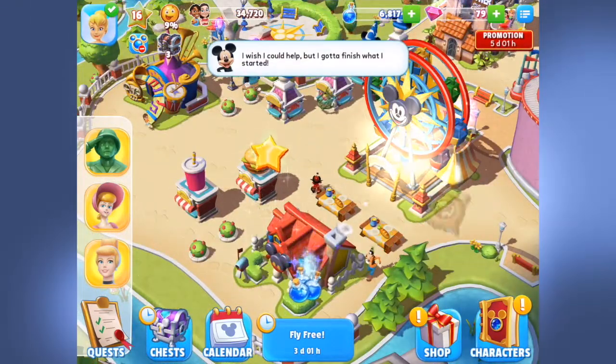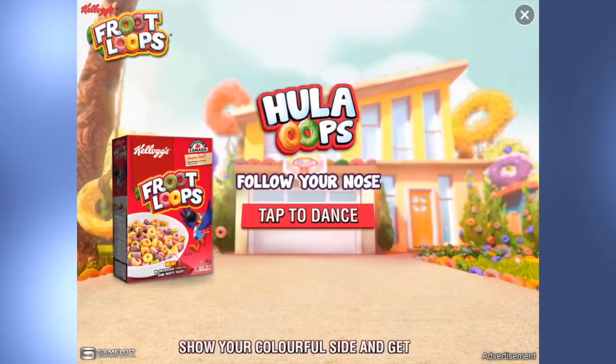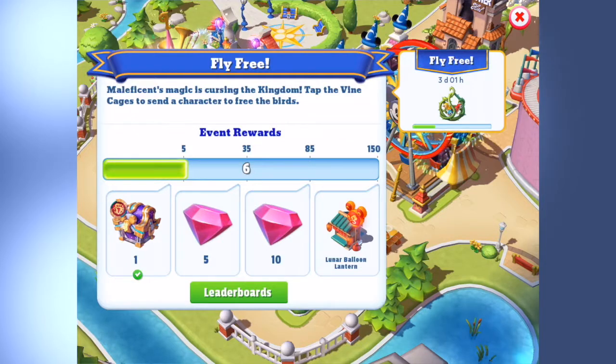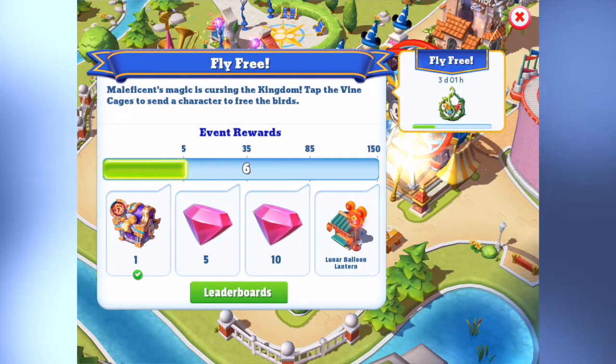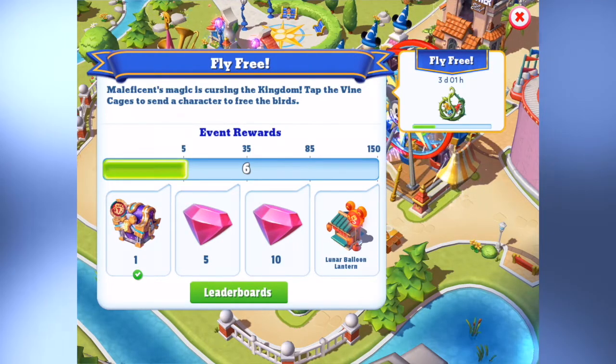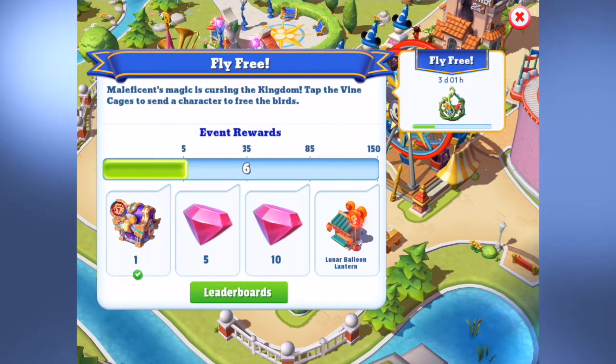Mickey found a bag. I've collected the Mulan chest, which is awesome — I got Mickey's lunar outfit! My next reward will be five gems, and I'm hoping to make it there in the next three days.